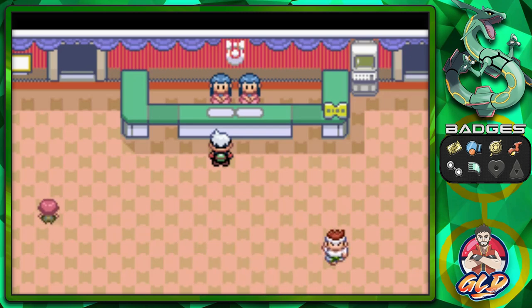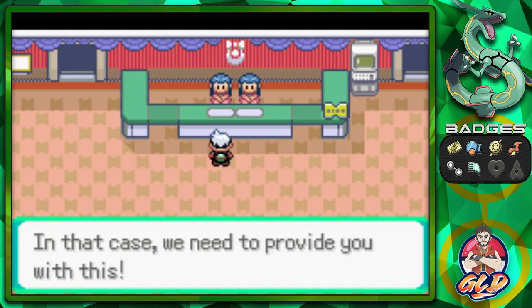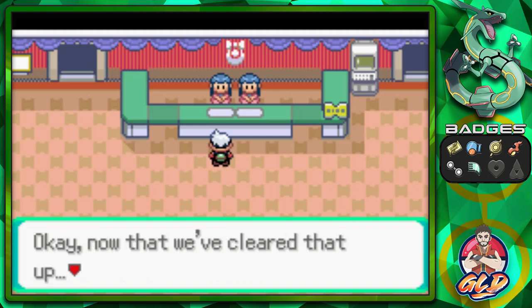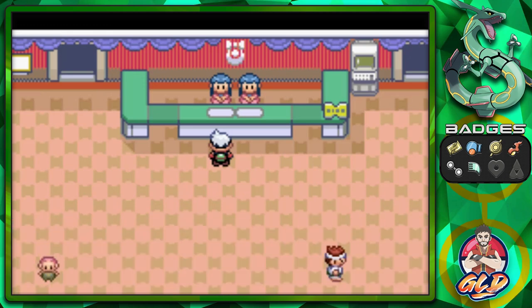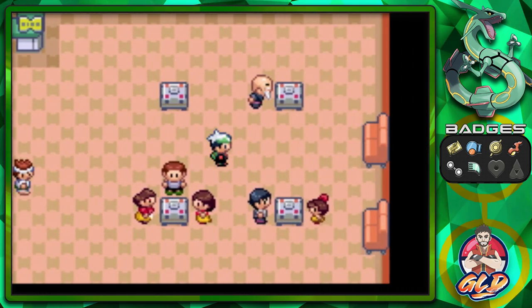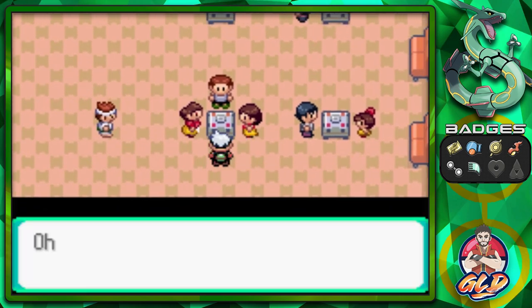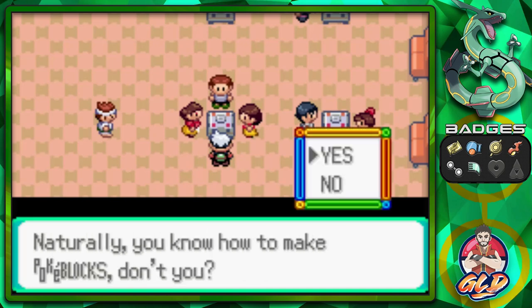Here we are in the Contest Hall - in Pokemon Emerald there's only one Contest Hall, right here in Lilycove. In Ruby and Sapphire they're in different locations replaced by Battle Tents in Emerald. The reception lady says it appears I don't have a Pokeblock case yet - and she provides one. The Pokeblock case holds Pokeblocks. I'm not going into Pokemon Contests just yet, but the way you make Pokeblocks is by using these blending machines.